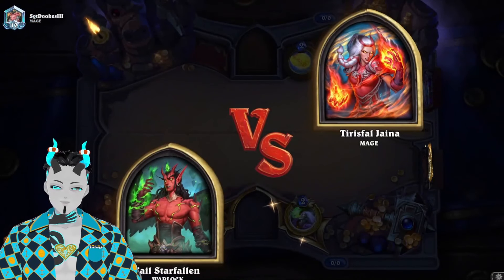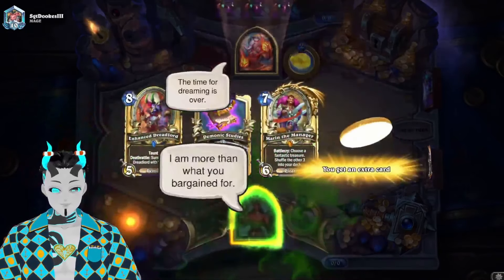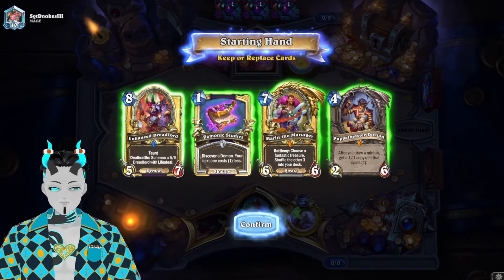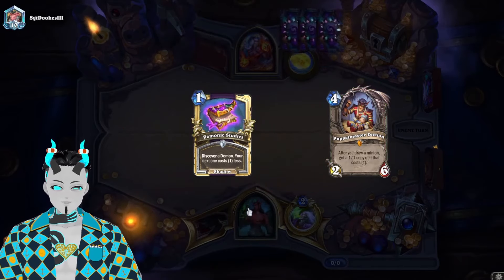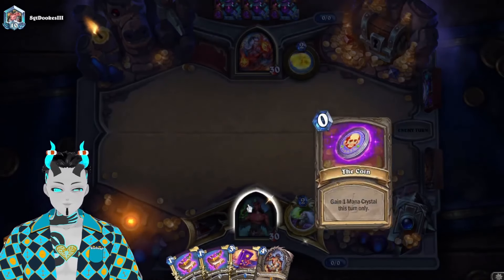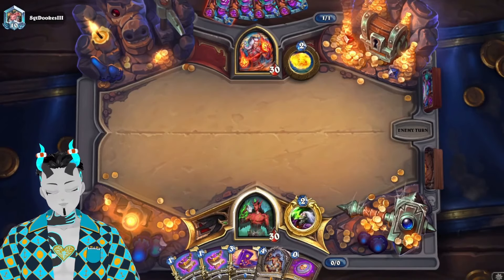Okay, time for a game against Mage. Let's see what they have in store for us — it's probably going to be Big Spell Mage. Unless we high roll, this deck doesn't have too bad of a matchup versus this; it just depends if we can get our big demons out quick enough. Turns out spamming out a bunch of bodies against a deck that relies heavily on minions and doesn't have really easy ways to answer those big bodies does kind of counter the deck at least right now.